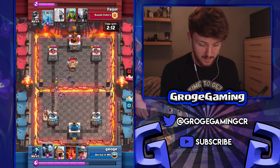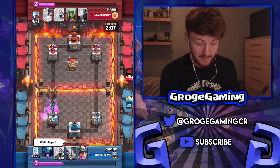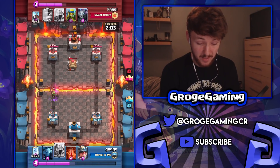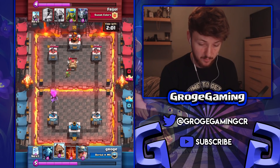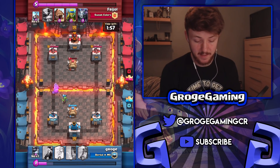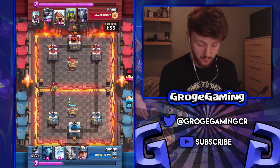I had to be careful about his incoming attack because he's got zap, bats, skeletons, and spear goblins doing a lot of work. My minion horde does go down, but with this deck you basically want to figure out the opponent's deck before making any crazy aggressive pushes. He went very aggressive and I didn't, so we're doing okay at this point.